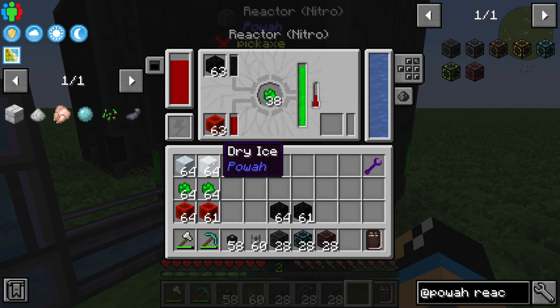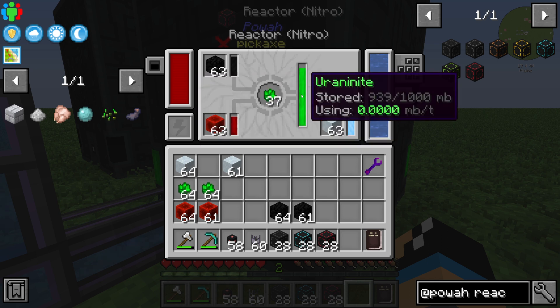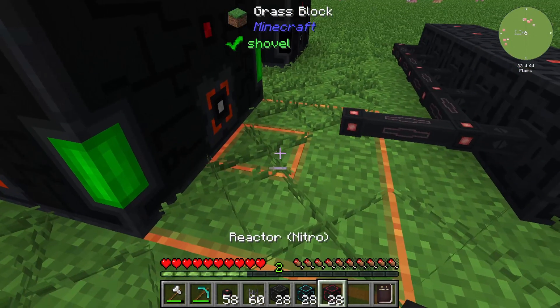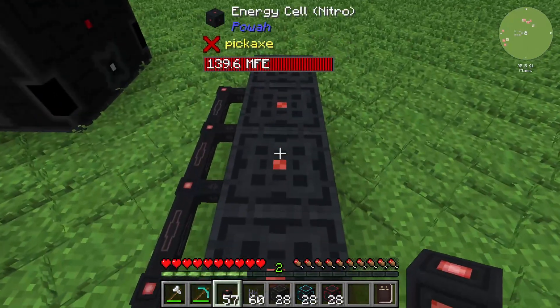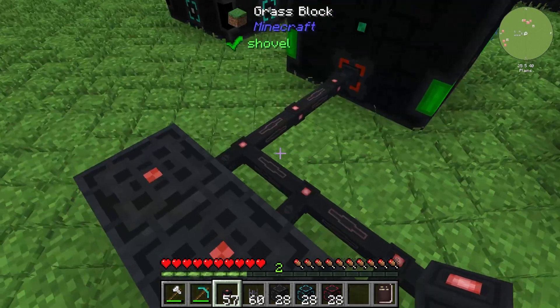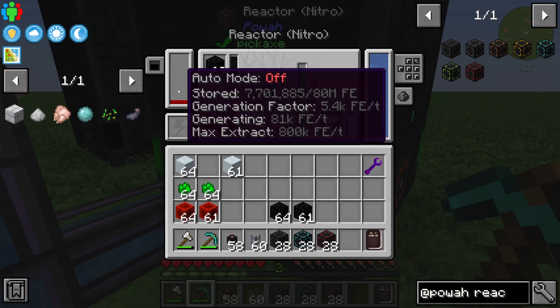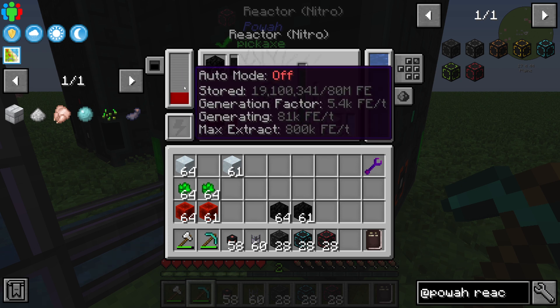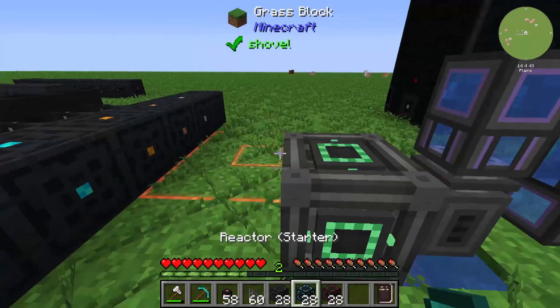You can use Dry Ice to cool the reactor down. If we can cool it to near zero — around 20 degrees — we can see that we are producing a lot of energy. We can use a power cable to transfer the energy from the reactor to our energy storage. You can see the reactors are already storing energy into these energy cells. At 29 degrees we are actually generating 48,000 Forge Energy — that's a large amount of energy.